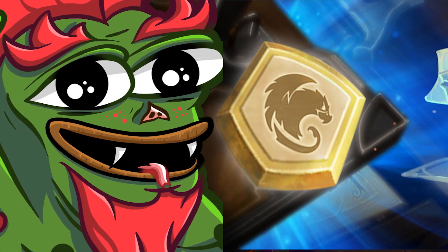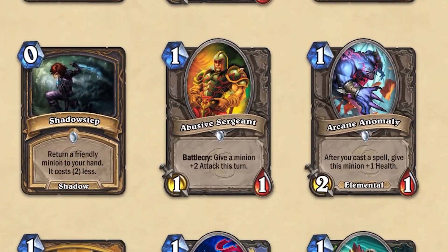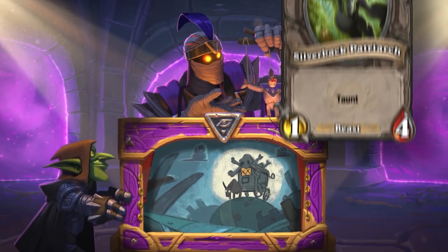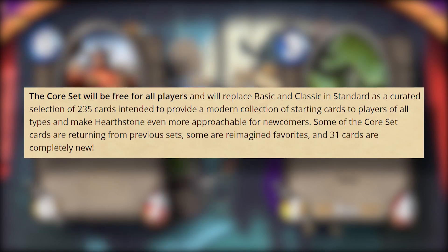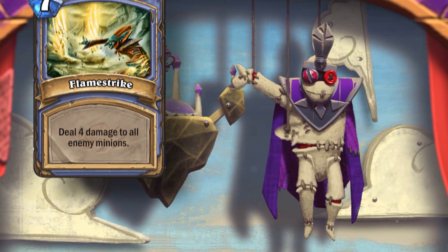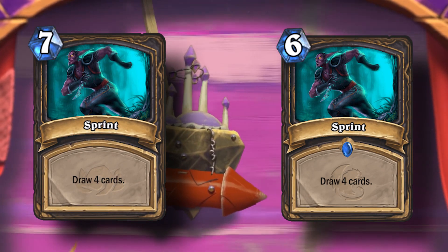Starting with the Year of the Griffin, the Hearthstone team introduced us to the new core set, which is a list of free cards that we get to use throughout the entire year. Each year, this core set is going to be changing. Instead of just having the classic or basic set, the core set contains 235 cards that are all over the place. They can be brand new cards or cards coming back from wild, and the team has even been willing to buff certain cards to make them more competitively viable.